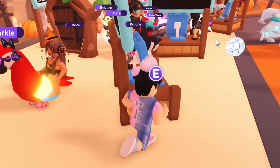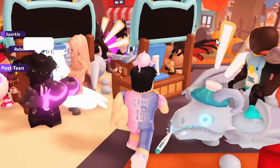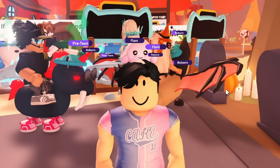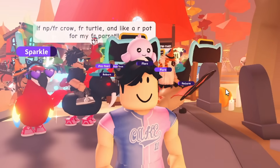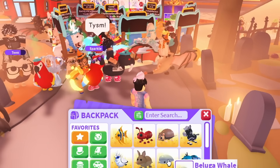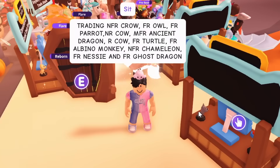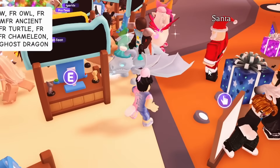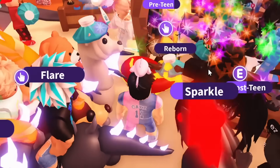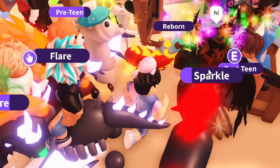I feel like the first mission should be to look for a pet that I can just offer 18 common pets for — just something simple, nothing crazy. I'll be honest, I think I made a mistake joining the super rich trading server. I should have joined a different normal server and just tried offering some of my common pets. I'm going to take this risk and try to get a really good pet right away.